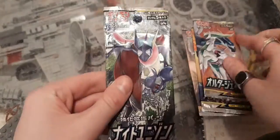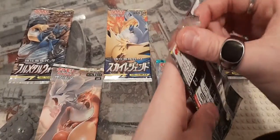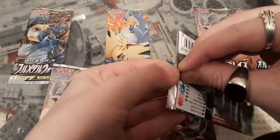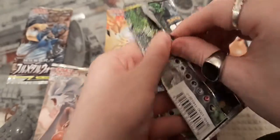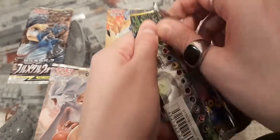We'll start with the oldest first - we've got seven packs to start with. They were about six pounds a pack from Japan Craft in Camden Town, so hopefully we get something decent. The holos, tag teams, and GXs look gorgeous in this set.